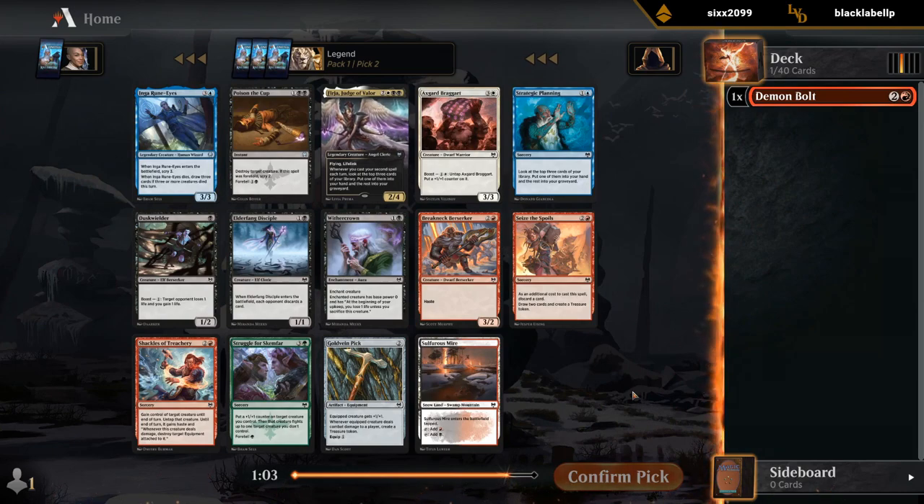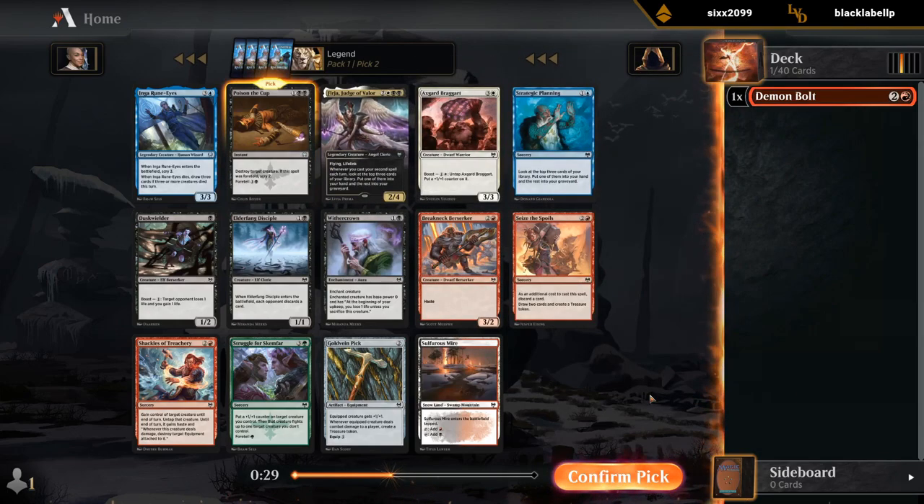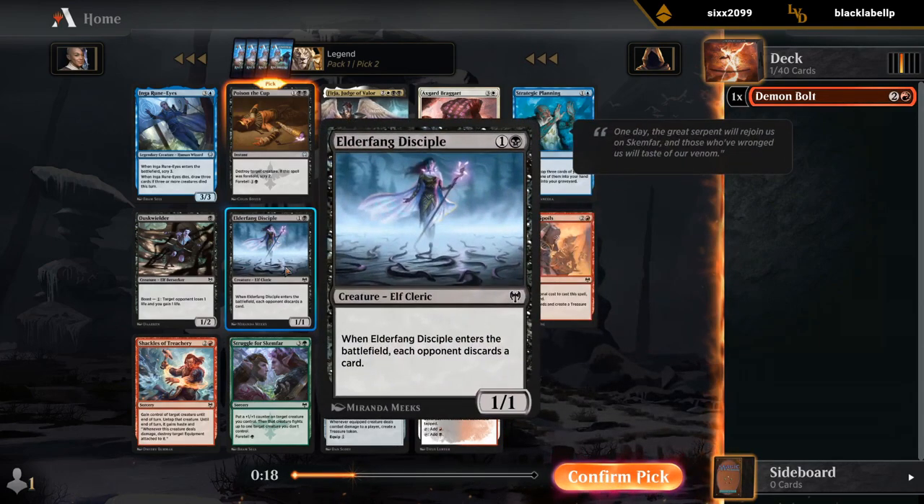I haven't drafted a whole lot of red-black, but Poison a Cup is tempting. Judge of Valor could also be decent, but that's going to require some fixing if we also want to play the Demon Bolt, or we have to abandon it. I'm kind of down to try red-black — not necessarily red-black aggro sacrifice, but red-black midrange could maybe work. Hope to wheel the Sulfur's Mire Disciple.